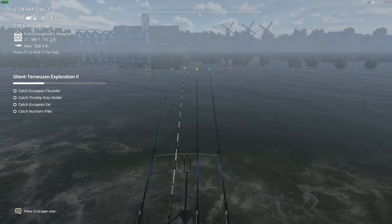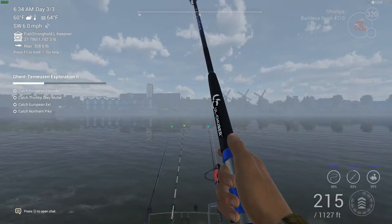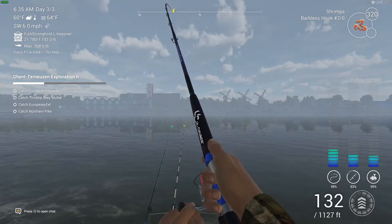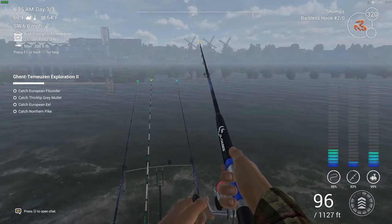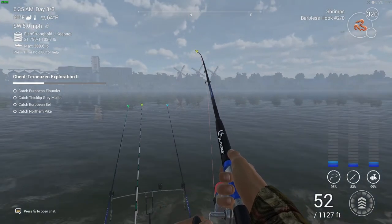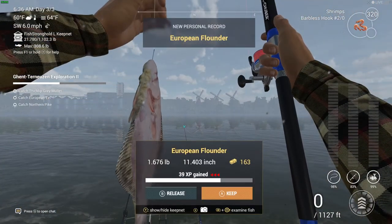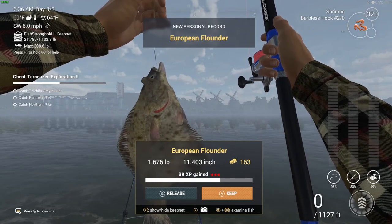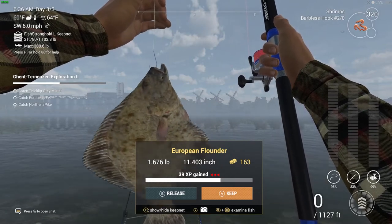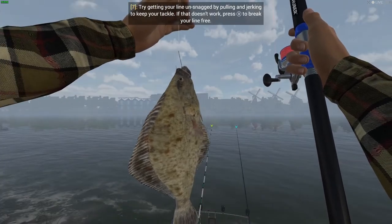Unfortunately I'll have to make a few edits in this video. Here we go — got another fish on! I planned on using free baits but that didn't quite work out, so I put on some shrimps. I cast it straight toward the middle windmill in the distance and got a fish on. It is — perfect! European flounder! Since I haven't fished here on PC, most of these fish other than the pike and European eel are probably going to be personal bests.